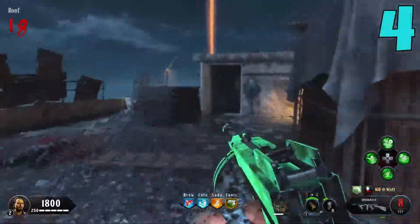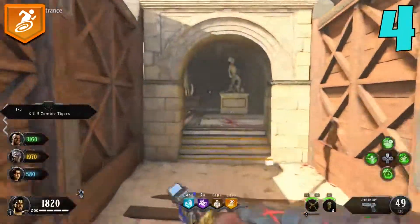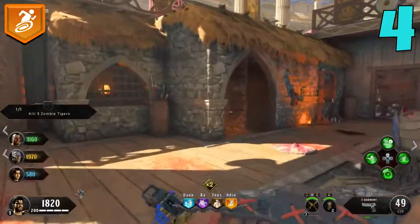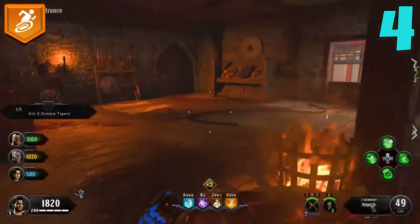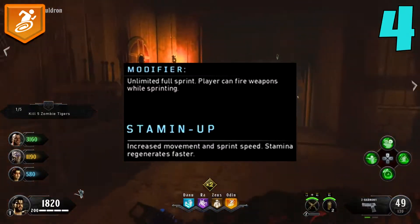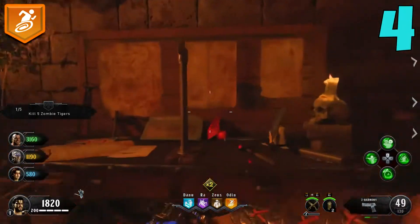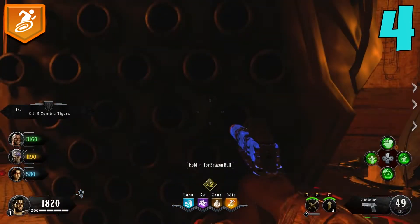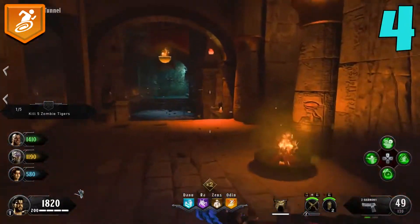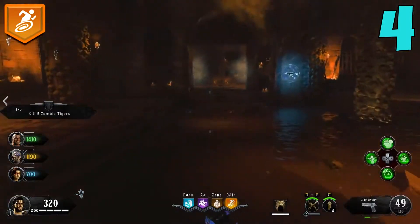Coming in at the number four spot, we have Stamina Up. Stamina Up is a must-have perk for me — I absolutely love it here in BO4 Zombies. It's definitely a lot better than it was in other COD Zombies games; you run and move a lot faster. But the modifier makes it even better, and you already know what it is: unlimited full sprint, and players can fire weapons while sprinting. Full sprint is amazing on maps like IX or Blood of the Dead. Firing while sprinting isn't a huge deal, but that full sprint alone is definitely worth having the modifier active on this perk.